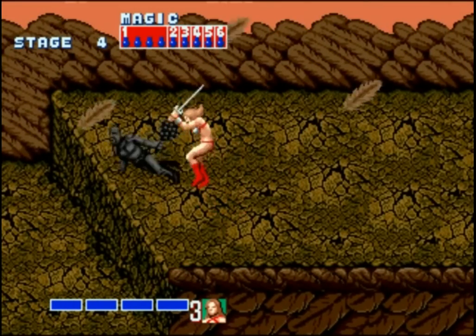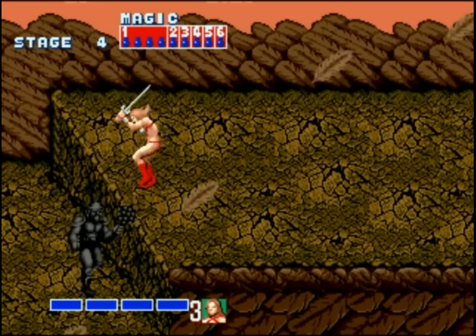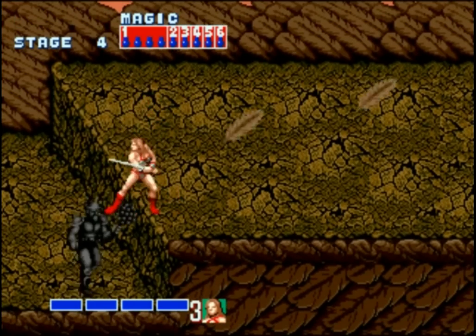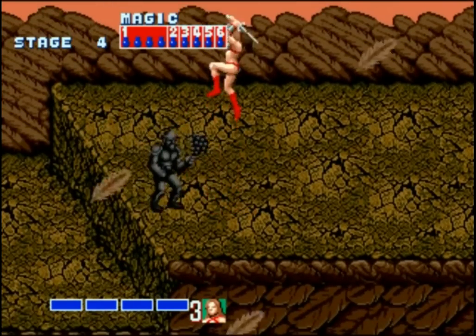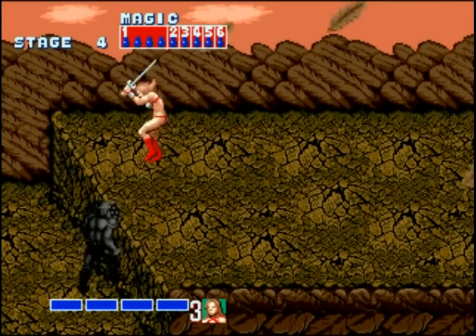Just like the skeleton back there, this enemy spawns prematurely, so even though he's technically part of the boss fight, we can fight him separately. He's having a lot of trouble with this cliff — he's supposed to jump up it. It's a little cheap to fight the boss this way, but I like to show off things like this.